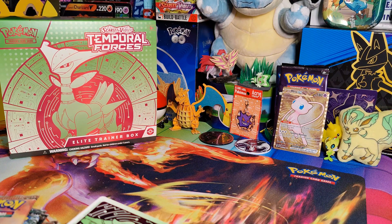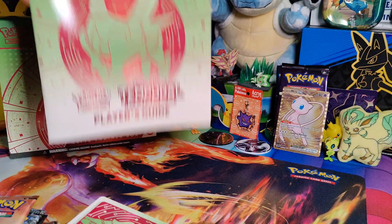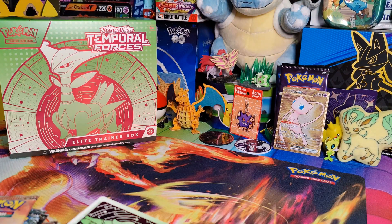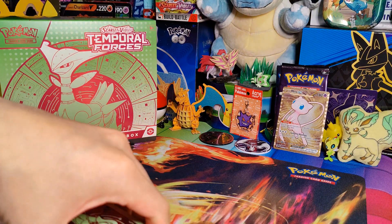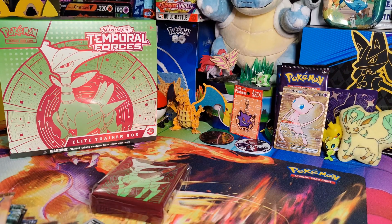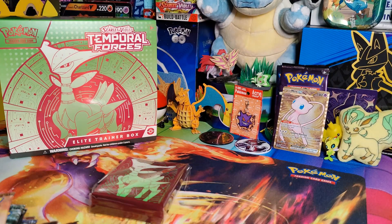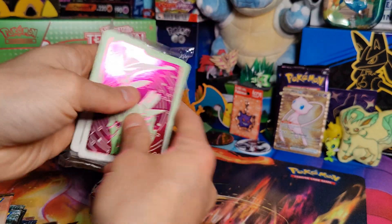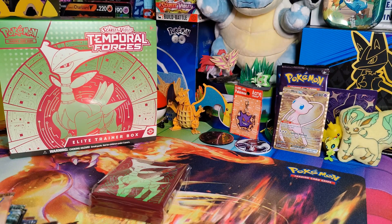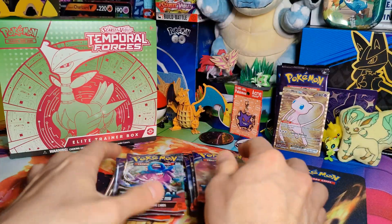So this is only my second Temporal Forces Elite Trainer Box. Here is the guide for that one — it has Iron Leaves on it. The other one I opened from Temporal Forces is Walking Wake. That also means I have brand new card sleeves that I didn't have previously, a new promo card in Iron Thorns, new dividers, energies, markers — the usual stuff. And of course, we have all nine of our Temporal Forces packs.